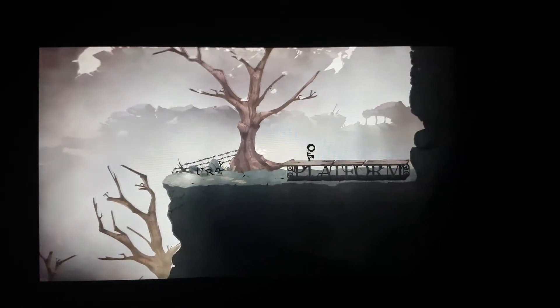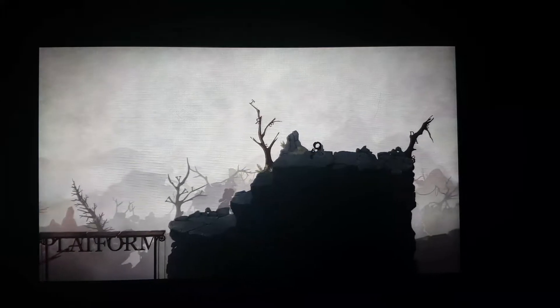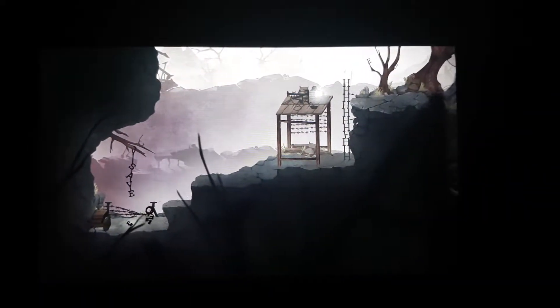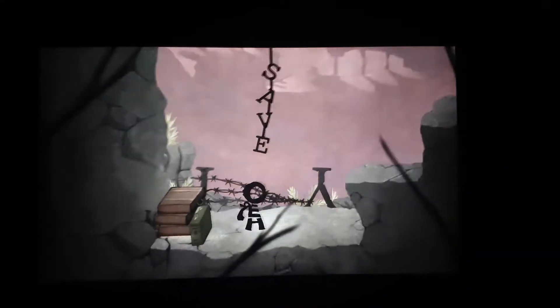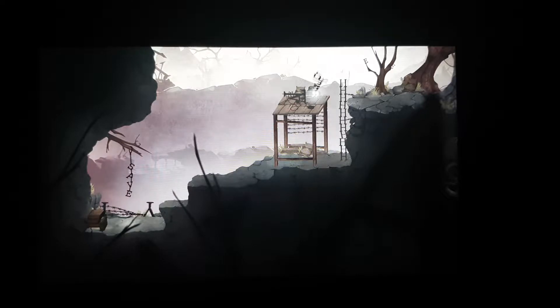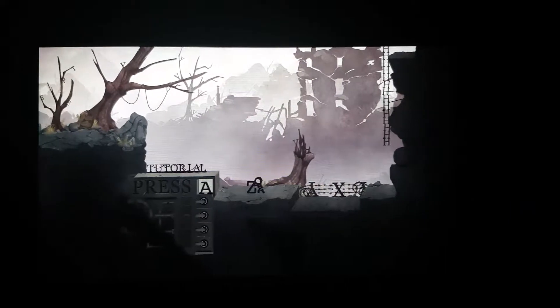I've got legs and I can jump now, so B is jump. Got a little arm. 'Land needs a hero' — cool, that must be me. So pressing ZR will hold items, pressing A will carry items.